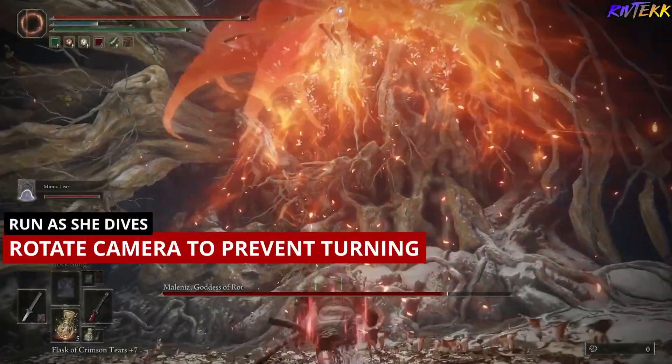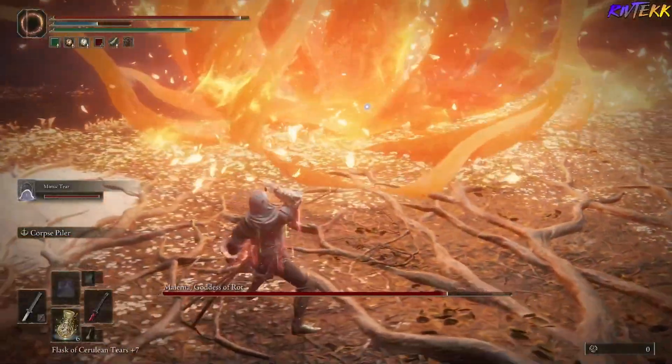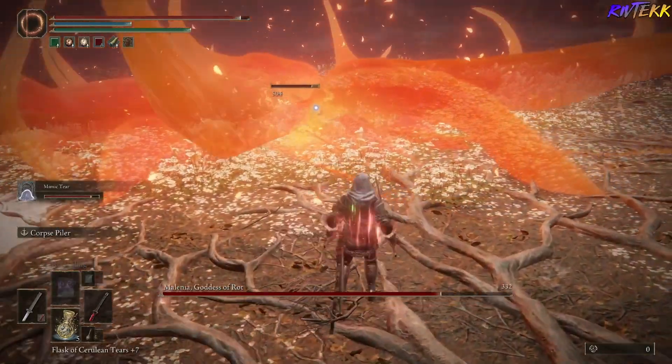When she goes into her second form and you run, make sure to rotate the camera around to make sure you don't turn into her. Use this time to heal or to buff.